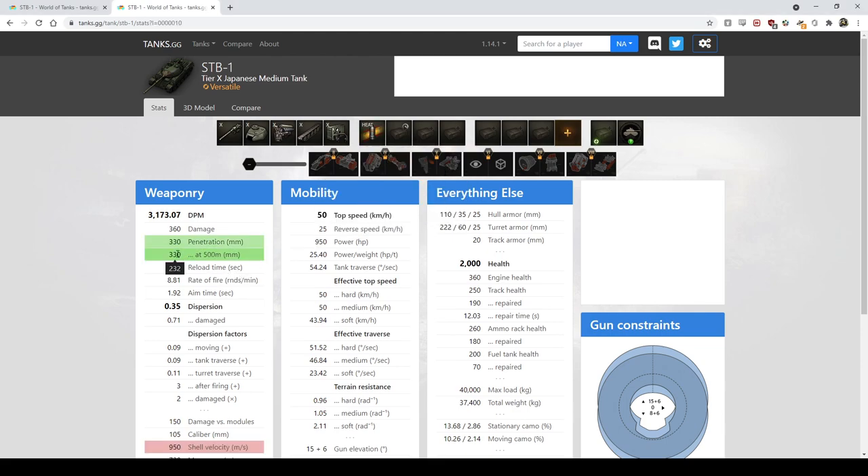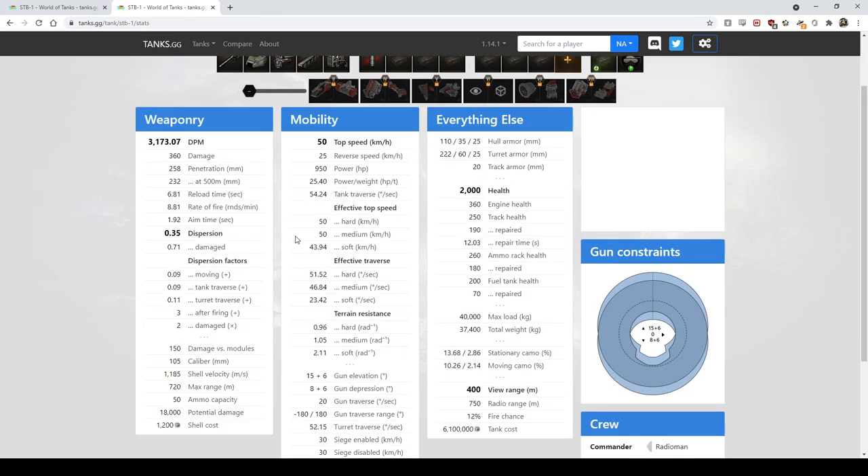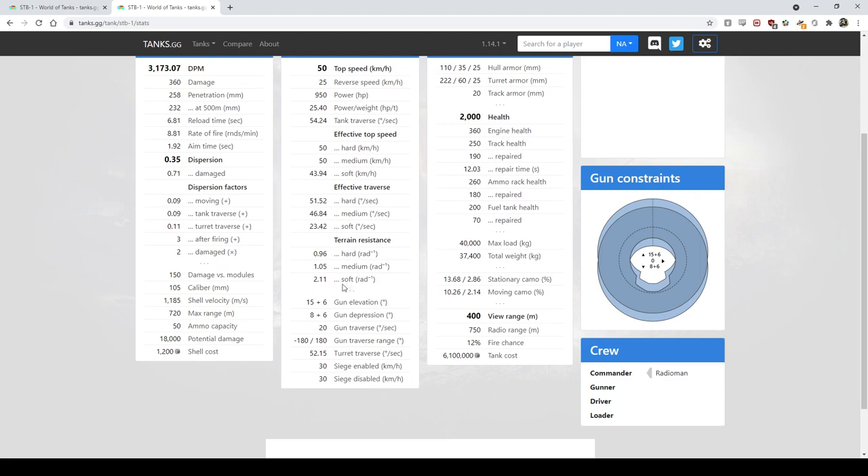The DPM really makes it shine. Standard penetration is great, and the premium penetration is a HEAT round with 330mm of pen — also great, especially because you can place it mostly where you want it. Notably it has 50km/h top speed and 25 reverse speed, with really good power-to-weight and not bad ground resistances, so it feels a lot faster than other tanks that do 50. I personally like to run mine with the turbo because you can feel that top speed bonus.